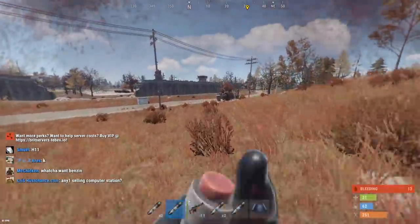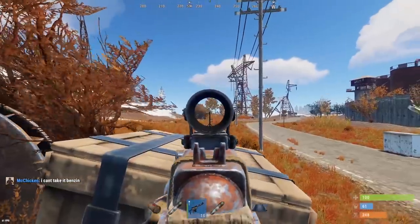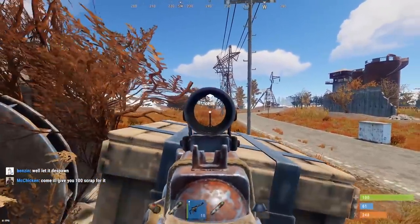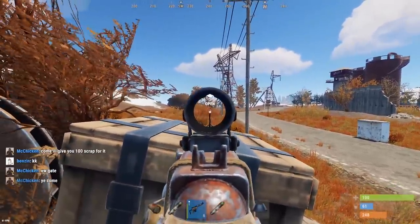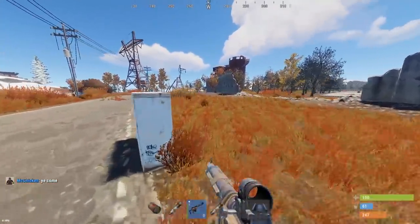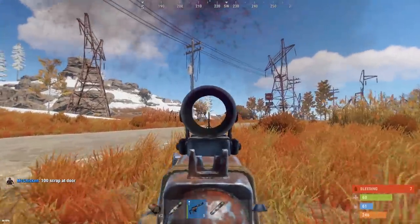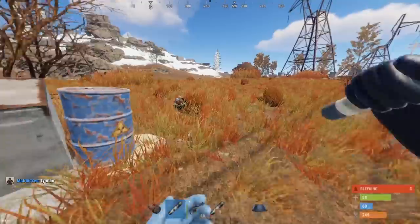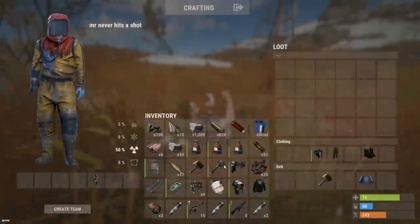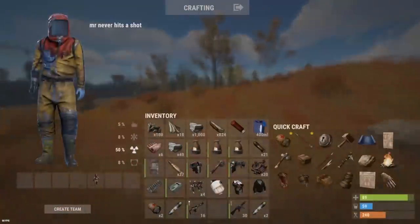Oh shit, he's pushing — concentrate! Hit him again, hit him again. Headshot him — he's gotta be dead. He is dead! How did he survive that long? MP5 — nice! I need to get out of here. We have two guns and no base — this is so risky. I need to farm a base, holy shit.